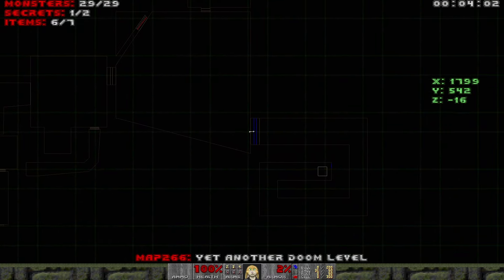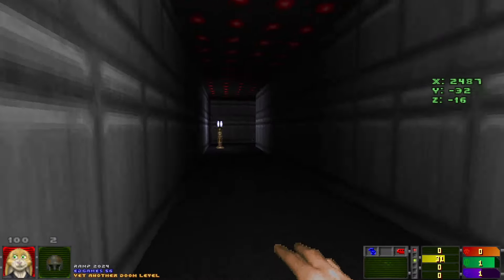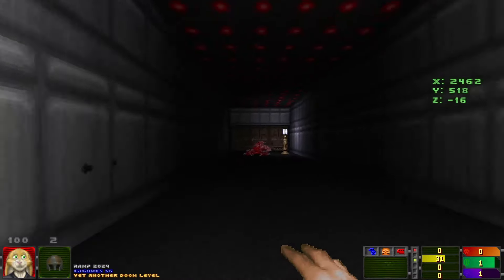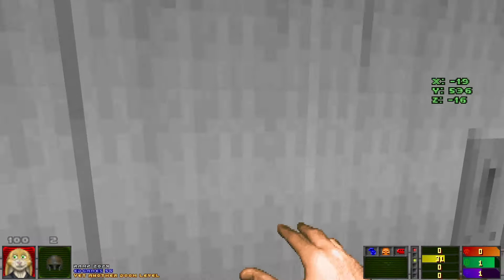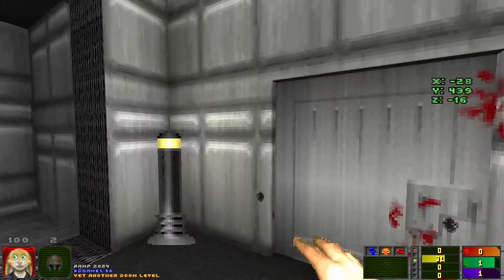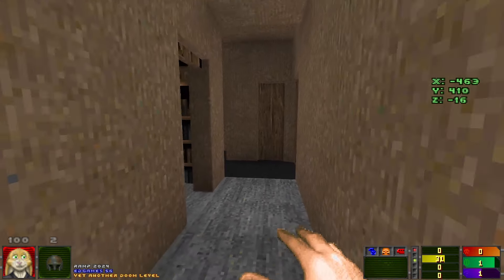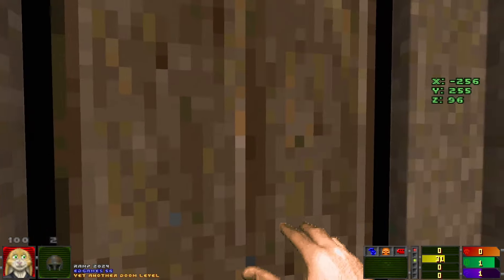Yeah, look at that! There's something there. How do they not see that? Right, that's the Yellow Skull. You've got music — are you playing a trick on me? Are you pretending to be a beginner and this is going to transport me away into another dimension? I don't know what you're doing but I want it to stop.